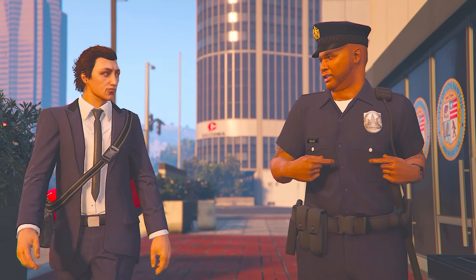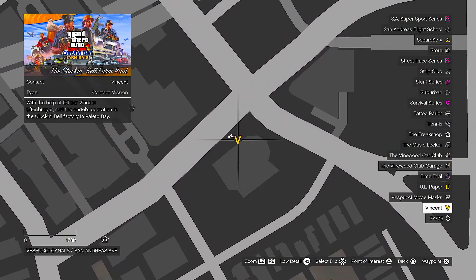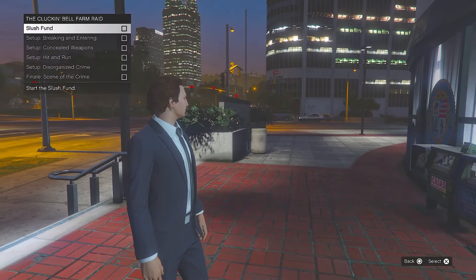Claiming the number one spot — by far the best way to make money as a beginner or rank one in GTA 5 Online — it has got to be the Cluck and Bell farm raid run by Vincent. Just make your way to the yellow colored V icon on your map, placed as Vincent, make your way into the yellow icon, press right D-pad, and begin the first mission: Slush Fund.